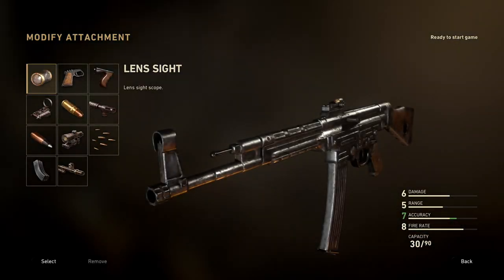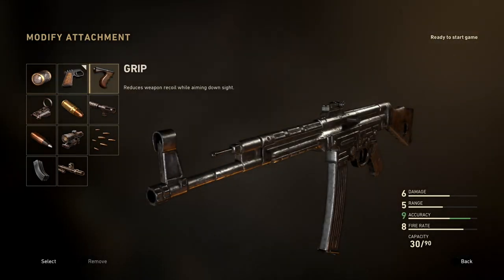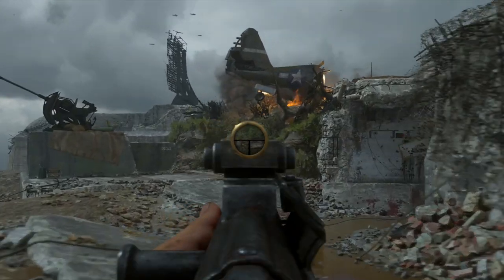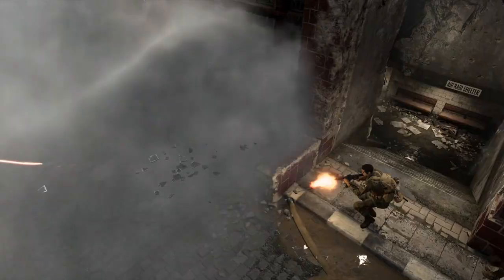The two attachments that are best to use with the STG-44 are Quick Draw and Grip. Quick Draw will allow you to aim down the sights faster, and using Grip will turn a relatively low recoil weapon into an assault rifle with laser-like precision.